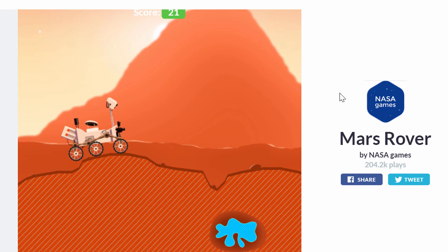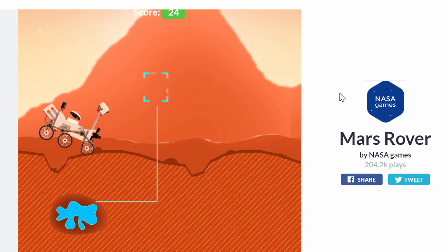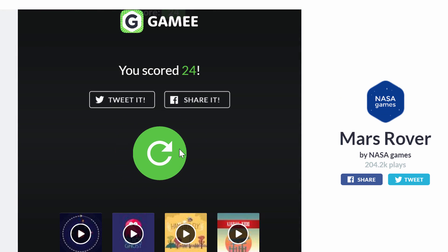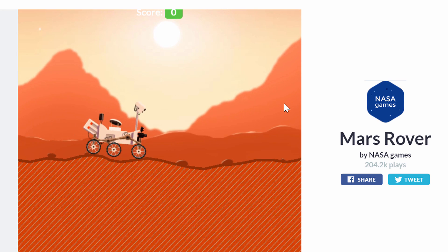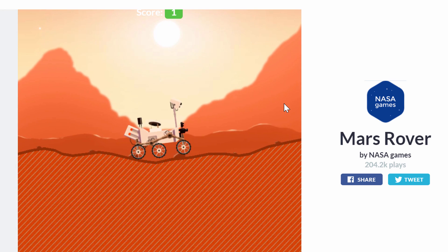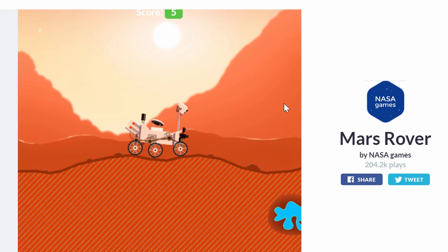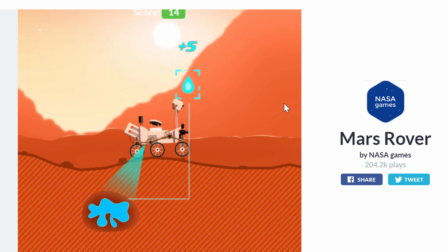This is essentially how the future mission on Mars will also actually scan for water. It will basically be driving over the Martian surface and use a deep surface scanner to look for liquid water underneath — just like that. So basically they're demonstrating to you what they're going to do in the future.